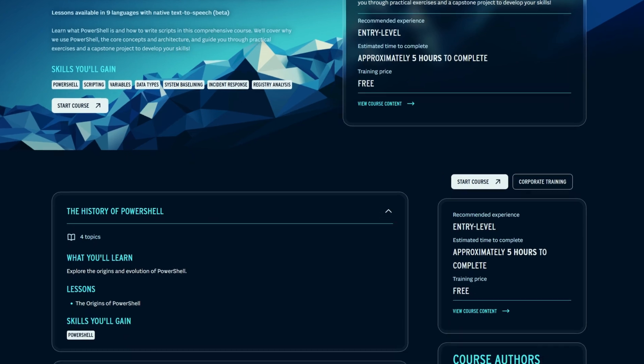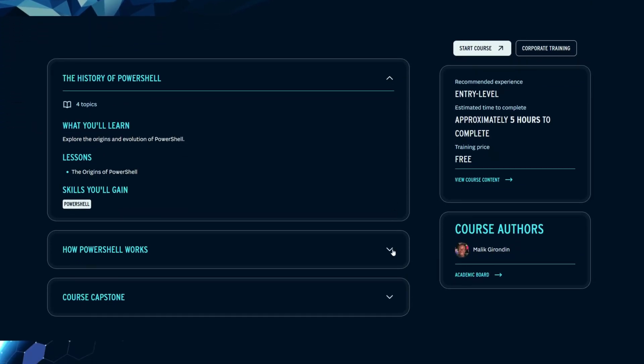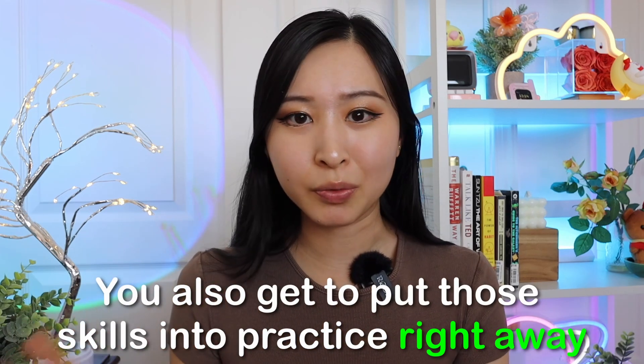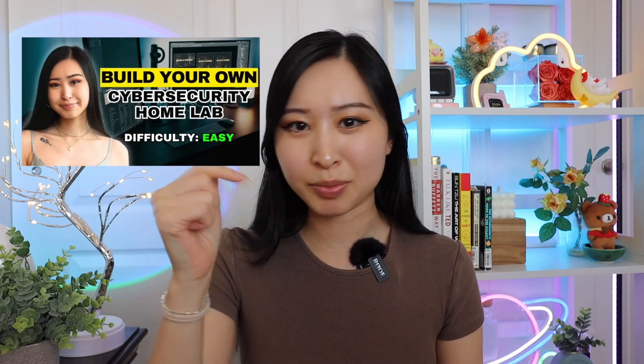With PowerShell, you'll get to write your first Bash program and run your first Python program. These are all skills that you can also add onto your resume. So it's a win-win going through this course because you get to put those skills into practice right away. And if you don't already have a cybersecurity home lab, you can build one completely for free — I have a video on this linked in my description as well.